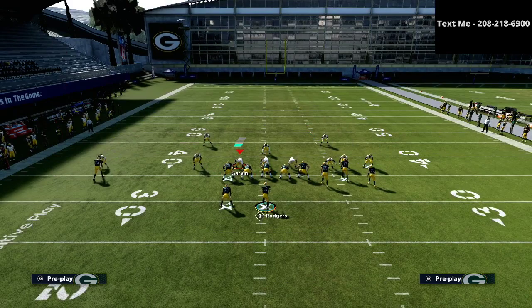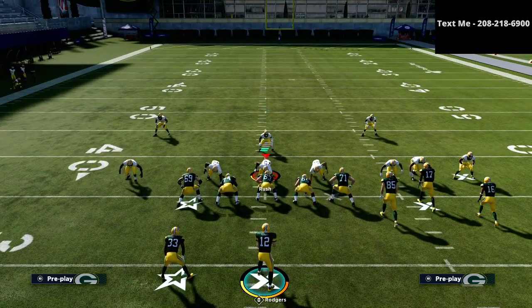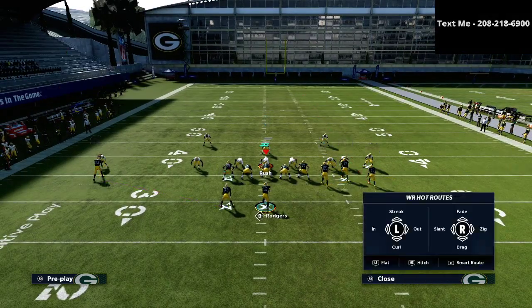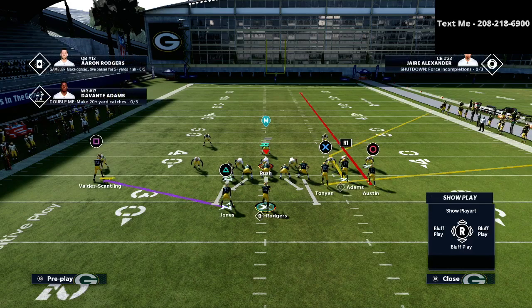Especially with some of the recent patches making man coverage a lot less effective, these zone coverage beaters are super important to have in your arsenal. This is actually a different setup than what I've been doing, and I really like it specifically against Cover 2 and Cover 3. All we're going to do is put the circle receiver on a streak, smart route the R1 receiver, and on the left side of the field, put the smoke screen on the square receiver, then put the running back on a smart routed option route.